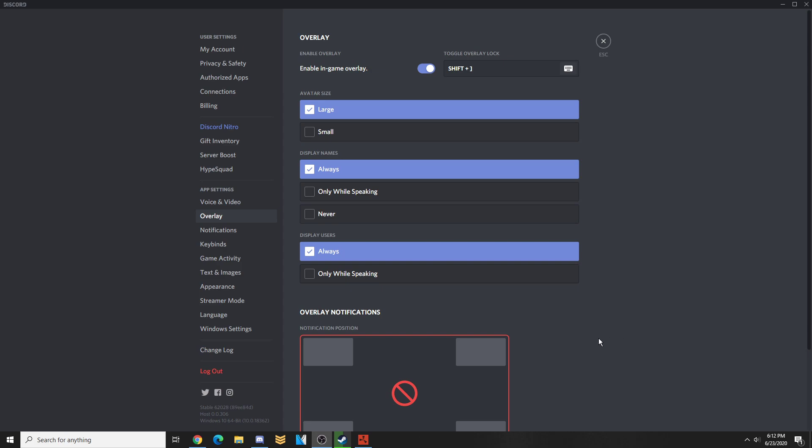Hey, what's up guys, it's FutureOnPC. Welcome back to another video. In today's video I'm gonna be showing you guys how to get a crosshair in Rust. It's pretty simple.